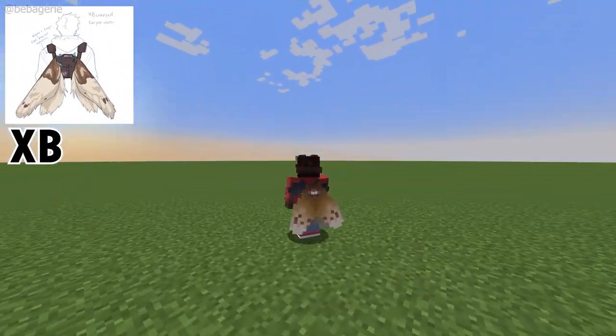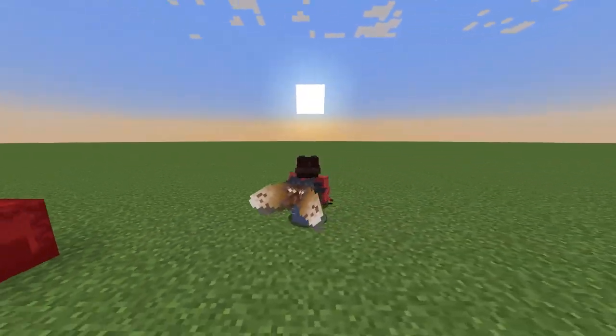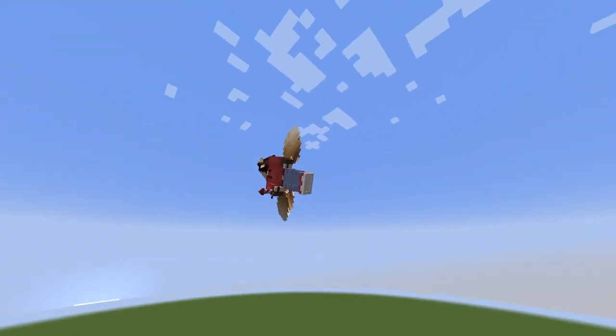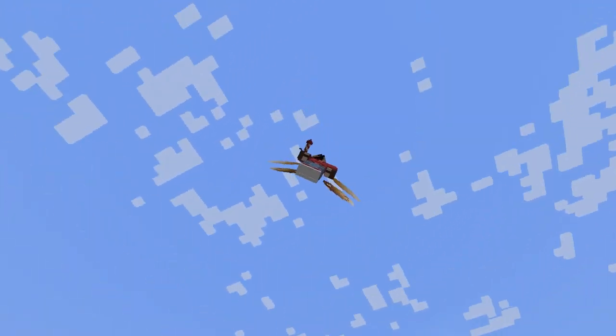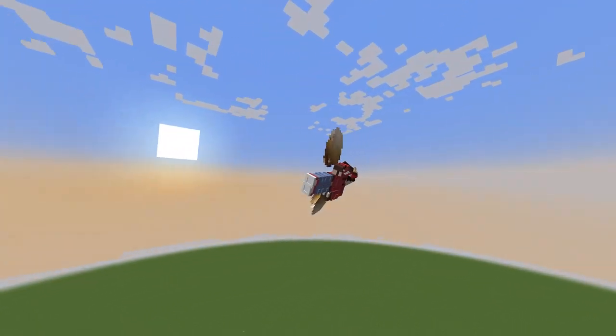XB's Elytra is a carpet moth. I personally quite like this Elytra besides the creamy brown shading — I think I could have done better. As I say, browns are hard to shade. But otherwise I really like this Elytra; I love the darker brown to the lighter cream.